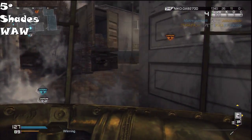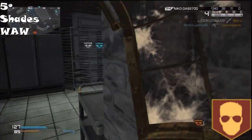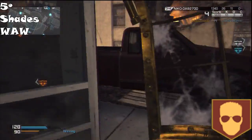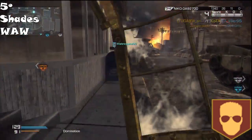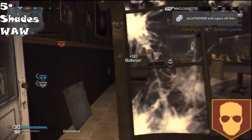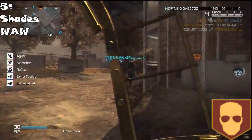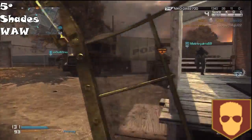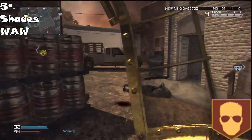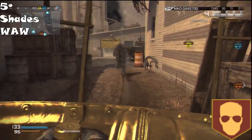Next we have Shades, also from World at War. Shades reduces the glare effects of signal flares. No one uses the signal flare, and even when people do, it just makes a bright light and you cannot see through it. It's like a smoke grenade — do you have to use a perk to counter a smoke grenade? No. You either go around the smoke or you pass through it. Same thing with the signal flare. You don't need Shades.